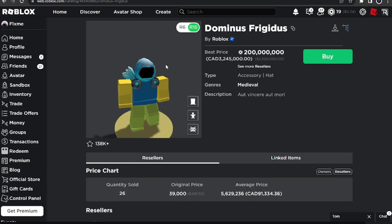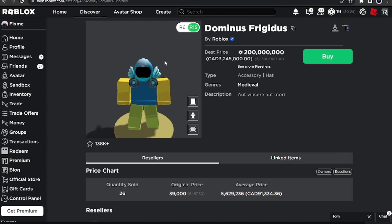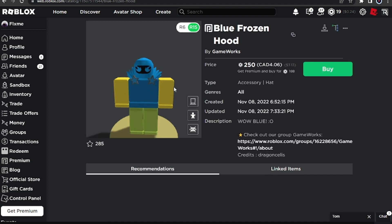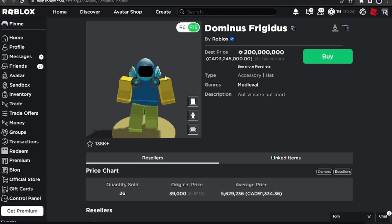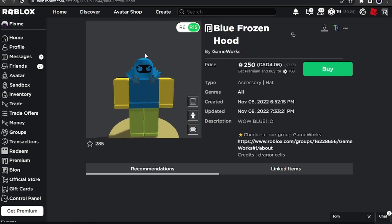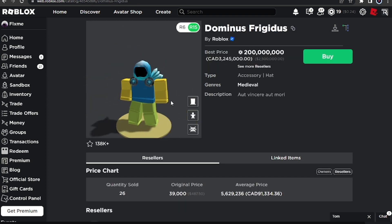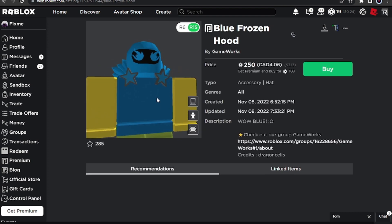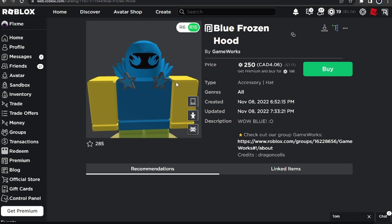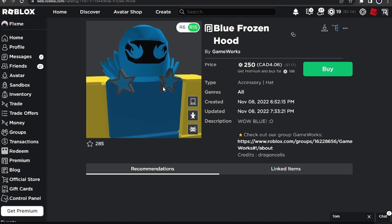Yeah, they are kind of different, but UGC creators weren't really allowed to do this — they aren't supposed to just take the exact inspiration: the wings, the buttons, the hood, all colored blue like a Dominus. This is literally a Dominus copy. People are buying these expensive items with all their hard-earned money and then some UGC creator just uploads this. I'm not hating, it's actually pretty cool — I'm probably gonna buy it soon — but it's just kind of weird that Roblox allowed this.